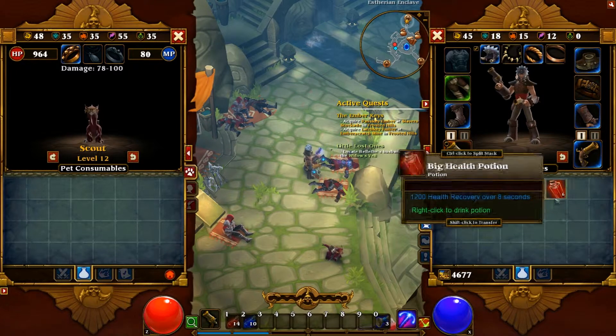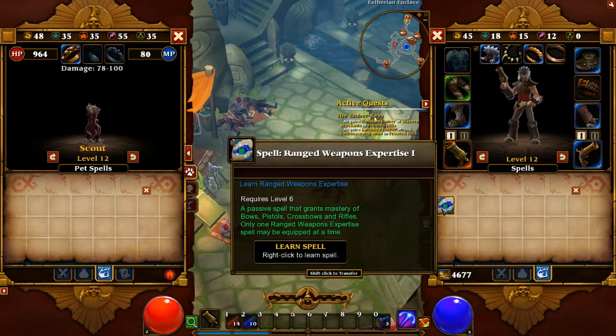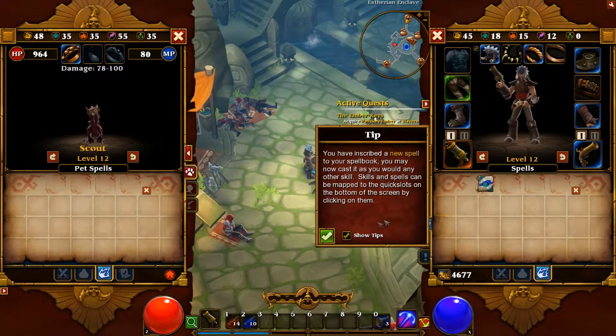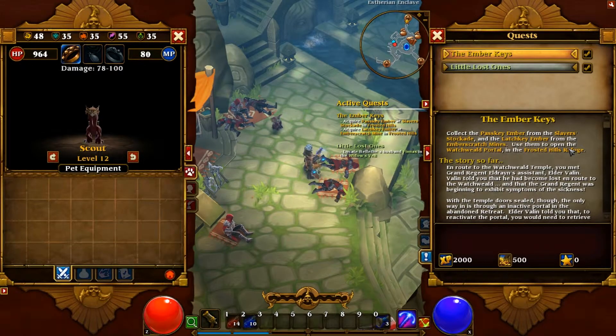Back onto the inventory, there are different tabs — you can see all the mana spells, health potions, and then all the spells you can learn. Then you can see me learning a spell. It's just basically a simple click and then you're done.